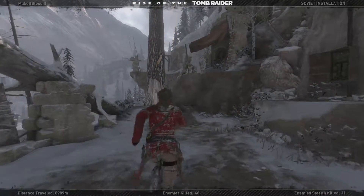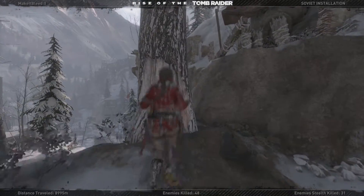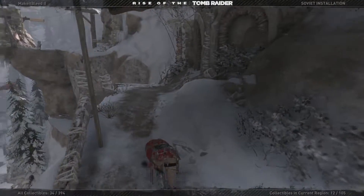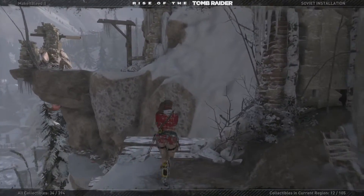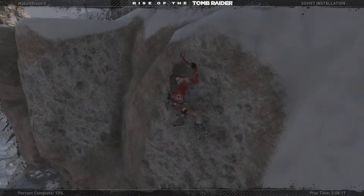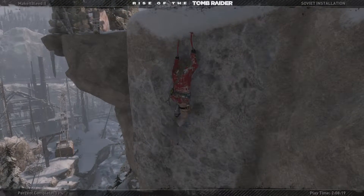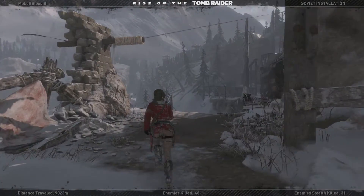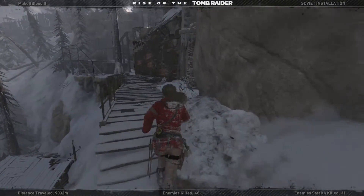What's going on everyone, this is Make It Bleed. Welcome back to the Rise of the Tomb Raider playthrough. Last episode we took out those radio towers and really struggled to find a tomb. I decided I'll probably do all the tomb searching and relic and document searching while I'm not recording, because it can get a little boring watching me try to figure out where things are. So I think I'll just continue with the main mission.